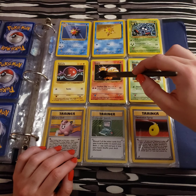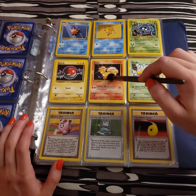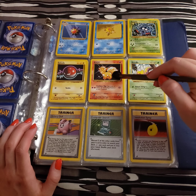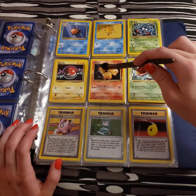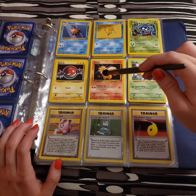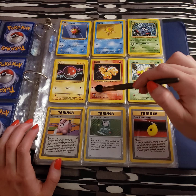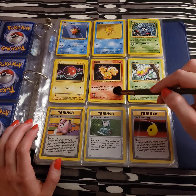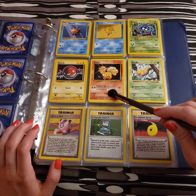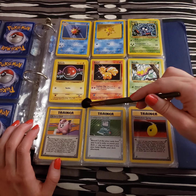We have a very cute and radiant-looking Vulpix here — some little tails, a little forehead fluff, some little feet. He knows Confuse Ray, which does 10 damage. And if you flip a coin and get heads, the defending Pokemon is now confused.